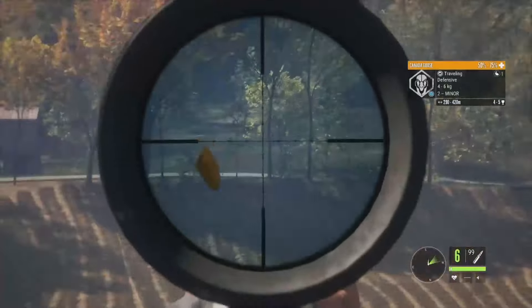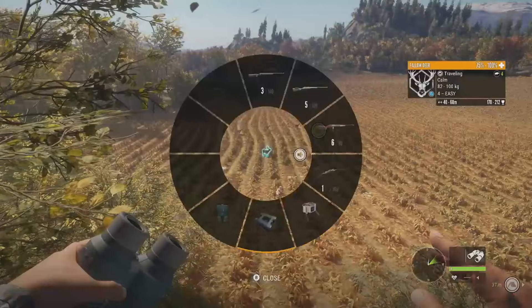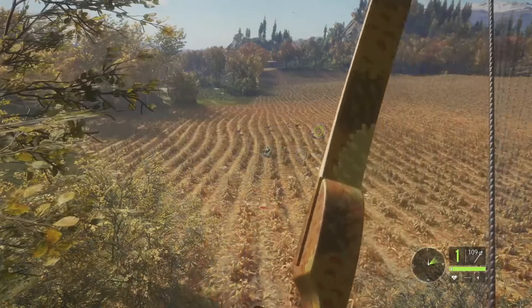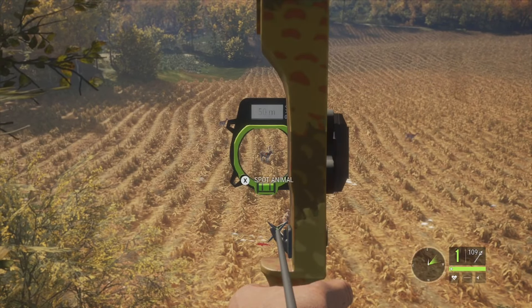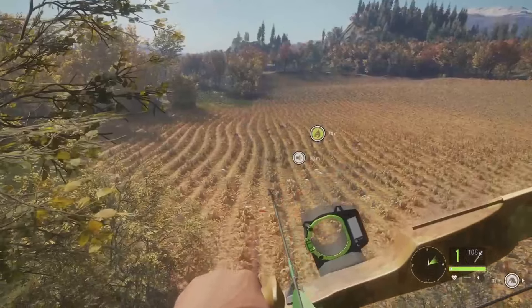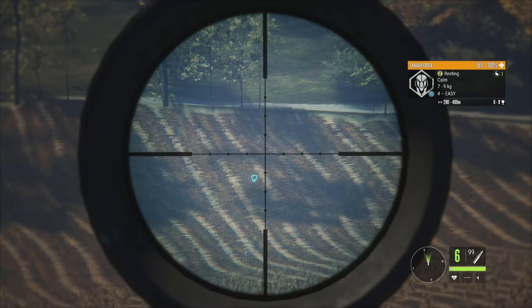We've got a bunch of females but also a level 4 male fallow deer — 170 to 212 — and he is also max weight potential. We've already got the 420 grains in so we'll go ahead and take him. He's about 50 meters out — take that, and he is dropped on the spot.